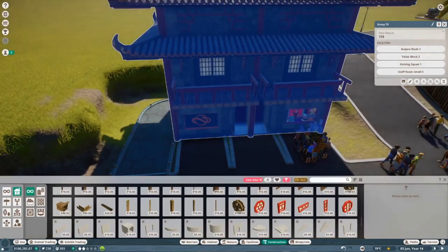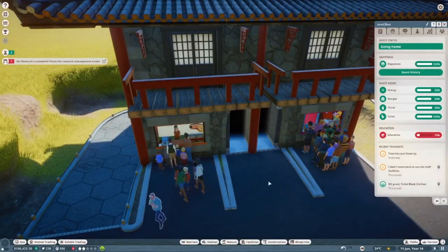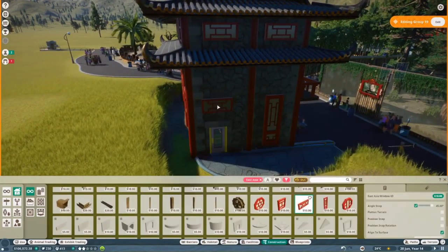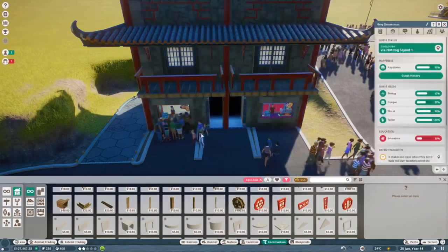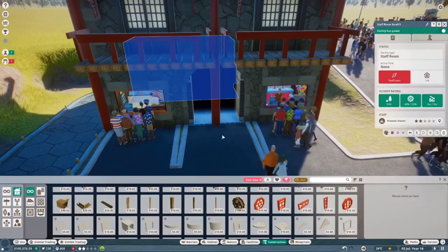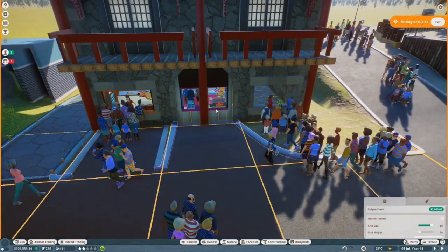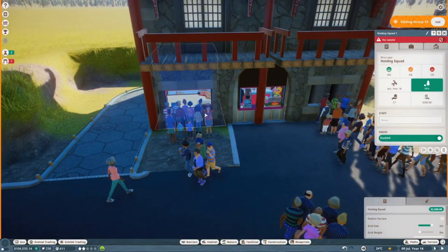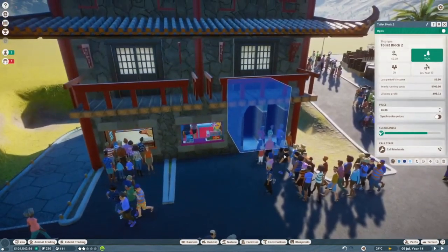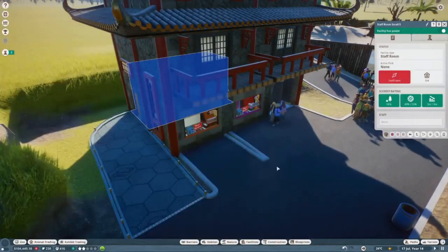Here I'm checking the staff facility radius and checking to see if guests actually get mad - unfortunately they do. I saw it was at 98%, so I thought adding that one window would get it up to 100%, but it didn't. Eventually we will be adding trees and things in this area, so it will get up to 100%. Here we are just flipping those two around, and that is about it for this building.